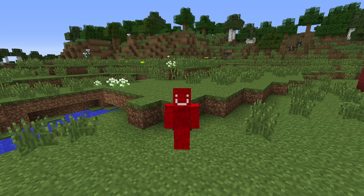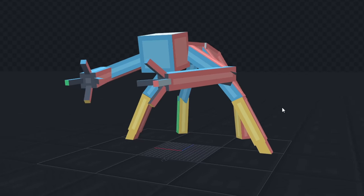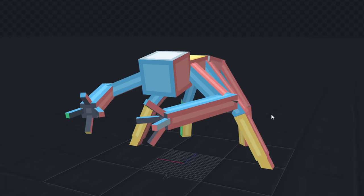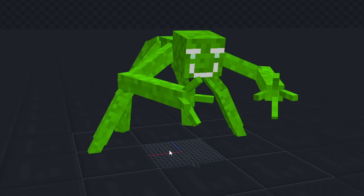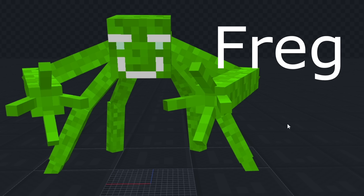Before using the comments for ideas, I used some ideas I already had. So first, let's add another creature. I copy-pasted Greg's model and gave him hands with fingers. Also, he's green. Now we just need a name for this creature. I thought you would name him Fred... Freg.